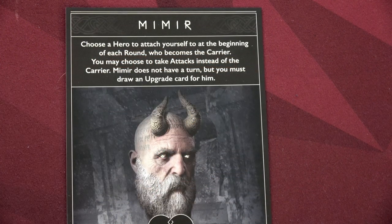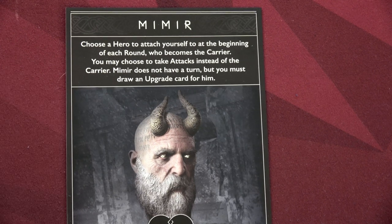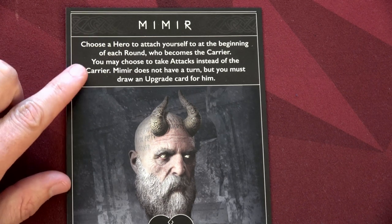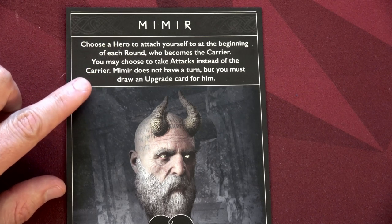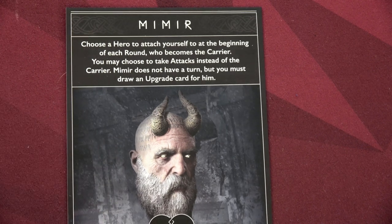Mimir is a very different hero — very much a support character. You choose a hero to attach yourself to at the beginning of each round; they become your carrier. You may choose to take attacks instead of the carrier. Mimir does not have an actual turn, but you must still draw an upgrade card for him. If you don't understand how he works and he doesn't have a turn, it's a confusing experience — which is why the demo went poorly.